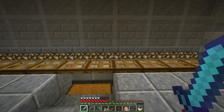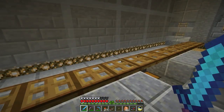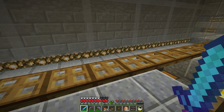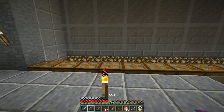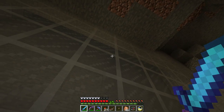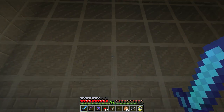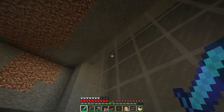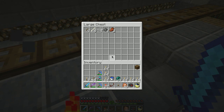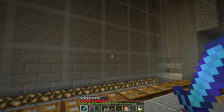I put trapdoors along here so that any baby zombies or spiders that fall and survive can't get out — it's less than a block gap. But I can still shoot through it. I tried putting trapdoors along the edges by the fall area thinking mobs might walk off, and they do, but when spiders climb back up they get hung up on the trapdoors. Oh — first zombie! Free zombie flesh to trade with the villagers.